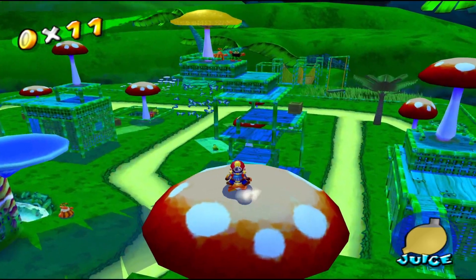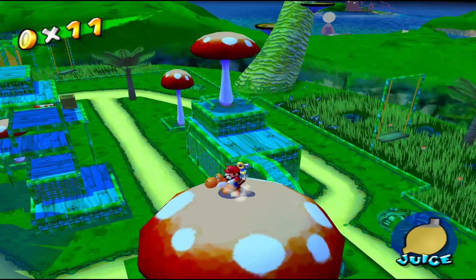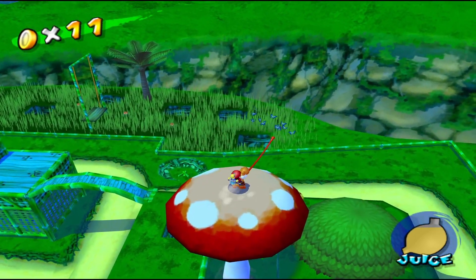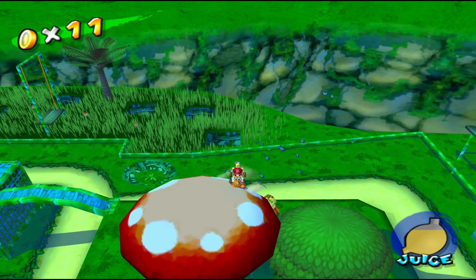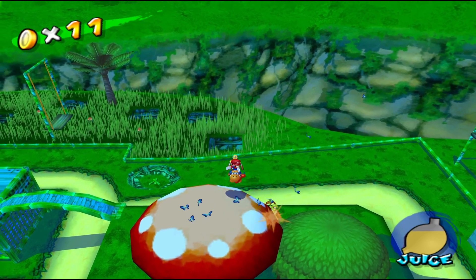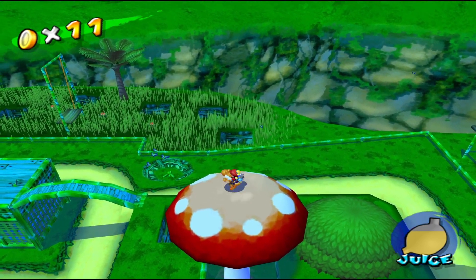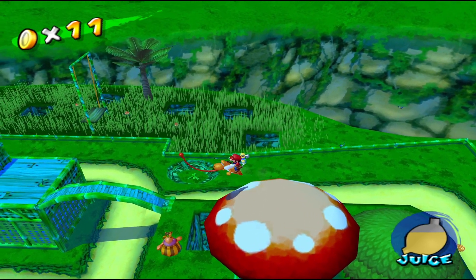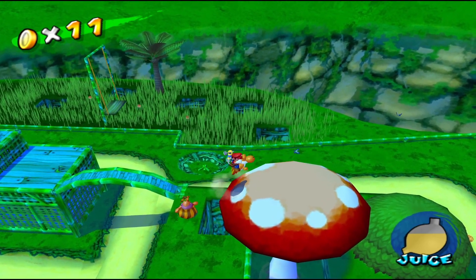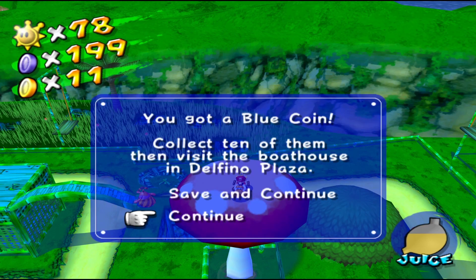Blue coin 19 can be found by eating all these butterflies on top of this mushroom near the fruit. They want to fly away from you, so you might want to jump and use Yoshi to eat them. There's blue coin number 19.